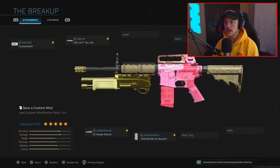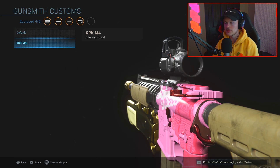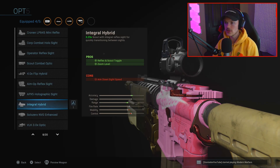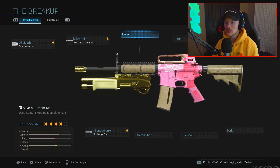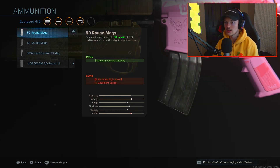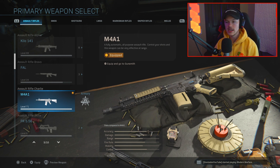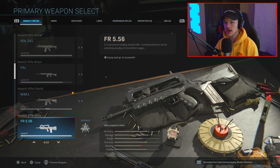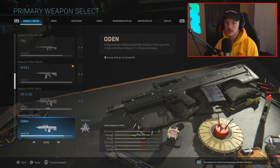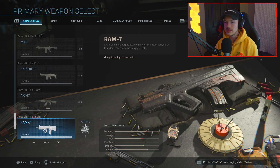So we can basically combine these and make all different sorts of variants of guns. I can even take this off and throw on a different sort of integral hybrid because it actually does change ever so slightly. You guys more or less get the point — there's all these different things you can now combine onto your gun to change up how it looks, which is really sick. You're gonna be able to take this into multiplayer and into Warzone. As you can see, I have a ton of variants of the Kilo, the FAL, the M4, the FFAR, the FR 5.56, the Odin, the M13, the Scar, the AK — you can basically customize all of these.